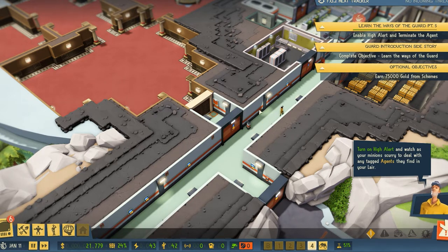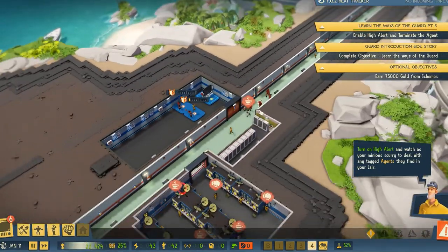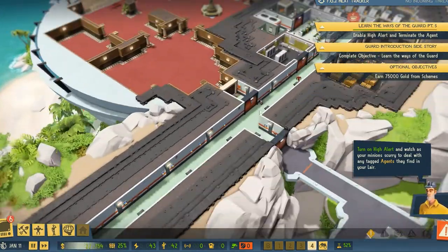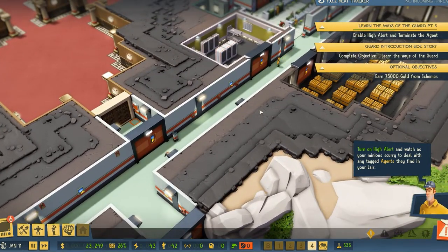In the last episode, we continued to build our base. We made it bigger. We built a laboratory, we built a training facility. We expanded our reach on the global stage. And now we have an investigator inside of our base.